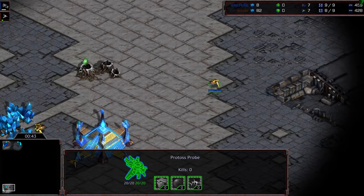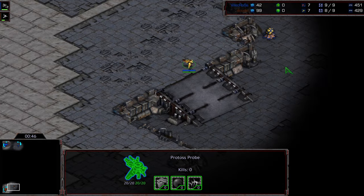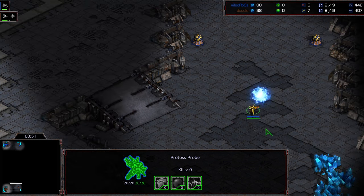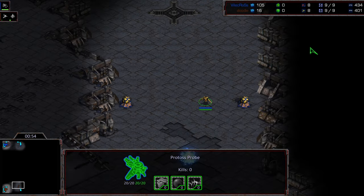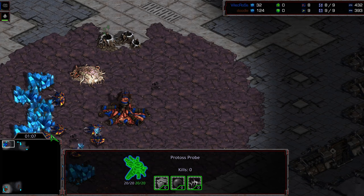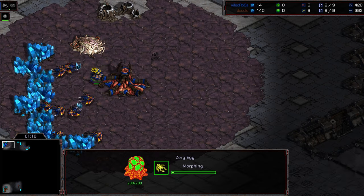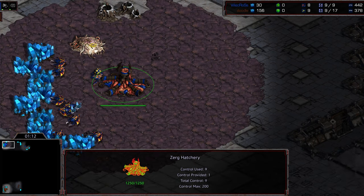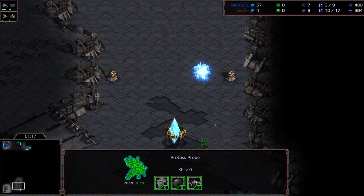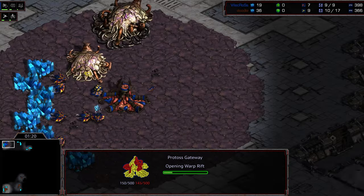Doodle going down to the low ground to plant that pylon. He's holding it on position, which suggests we're going to see a gateway opener. Out of all the gateway openers, I like Forge First on this map just because it's so gigantic — and if there was going to be a 12 Nexus, this might be the map to try to pull it off on. Although we do see a nine pool from Crossy, so Crossy going for some early zerglings.